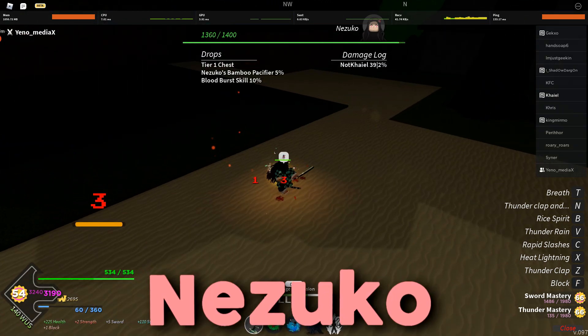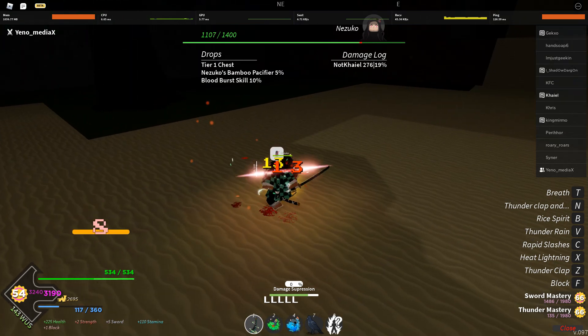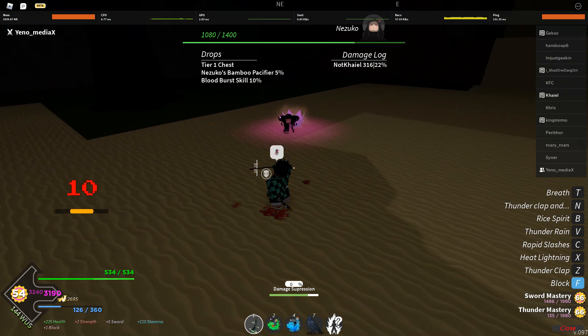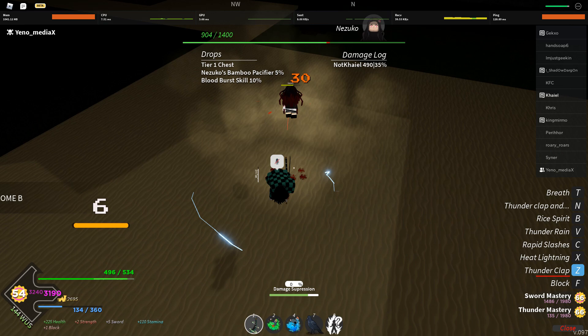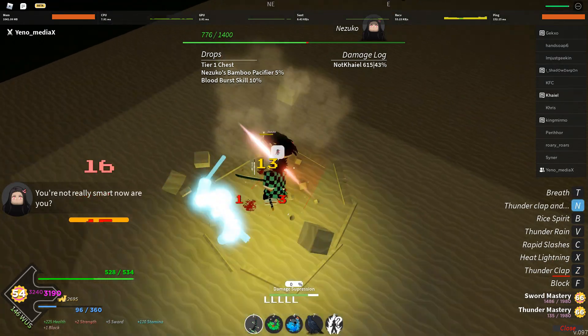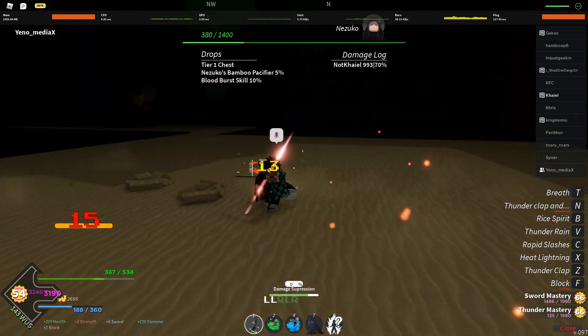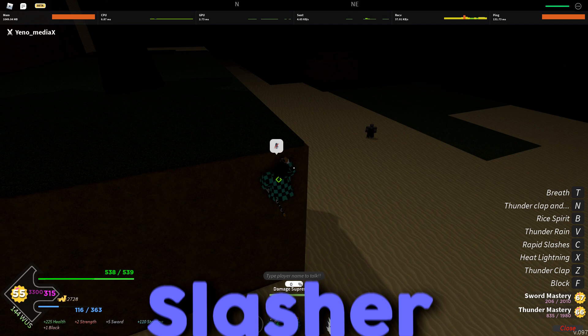Starting off with Nezuko — she's probably the easiest. All you want to do is click F as soon as they come close to you, or you can just hold F at the start. If you have a lot of moves and combo extenders like I do, you can use those to make it go a lot faster. All you want them to do is that running thing, and that's basically it.